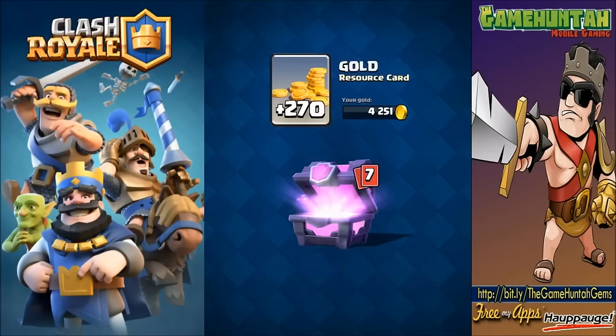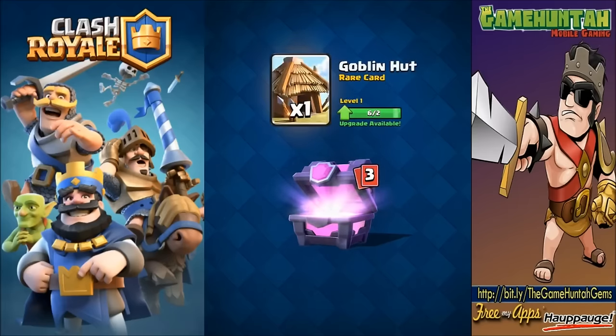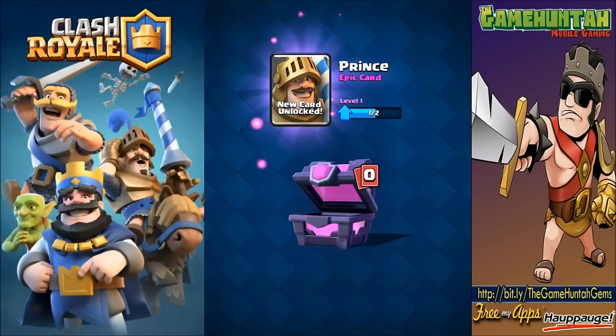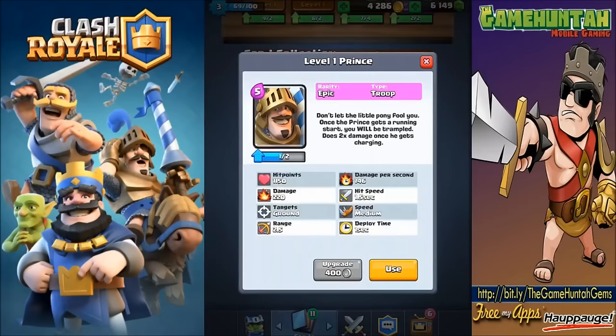In the next episode we're gonna start combining some of these cards and come up with some crazy combinations of troops. Knights again, spear goblins, more arrows - not too bad, we can upgrade the arrows big time. Goblin hut, mini pekka, fireball - fireball is one of those cards I really want to have, I don't care how many we receive, it's always going to be useful. Oh - the prince! I remember this guy. He's quite powerful. Once the prince gets a running start, he tramples and does two times damage while charging.